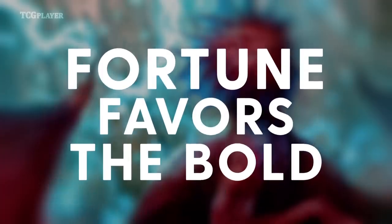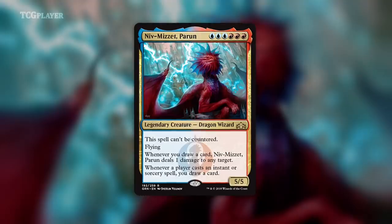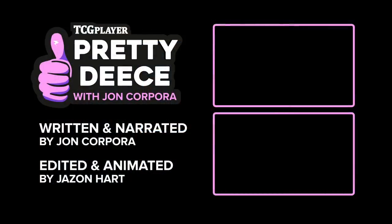The point here is that fortune favors the bold. If you think you can cast Niv-Mizzet, Parun, well then guess what? You probably can. If you can dream it, you can do it. Maybe you feel differently about this, and that's what the comments are for. After you like and subscribe, be sure to lay out in painstaking detail your mana-based philosophy — and keep in mind that, as always, sound logic is forbidden in comment sections. Thank you so much for watching, and I will see you next time.